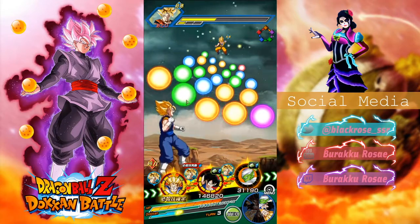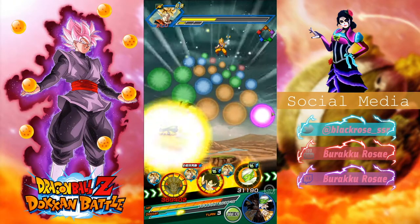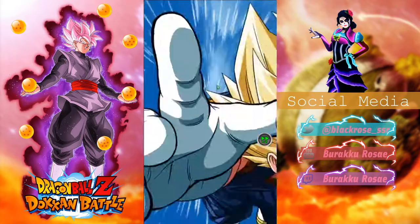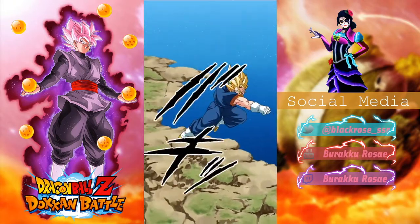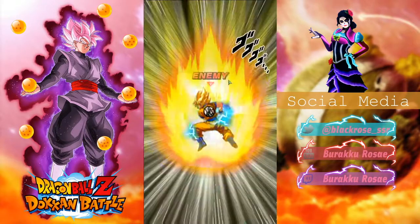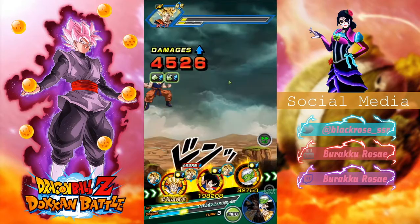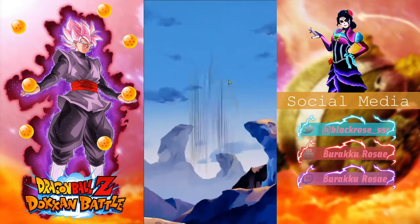Let's not take too much damage — we don't want to die. Here's gonna be his 12-key, no super attack, and then no super attack either. Then Namek Goku is gonna take some damage — that counter is different, I like it, it's a good kick. Here's his 12-key, amazing — 90,000, okay, not bad.